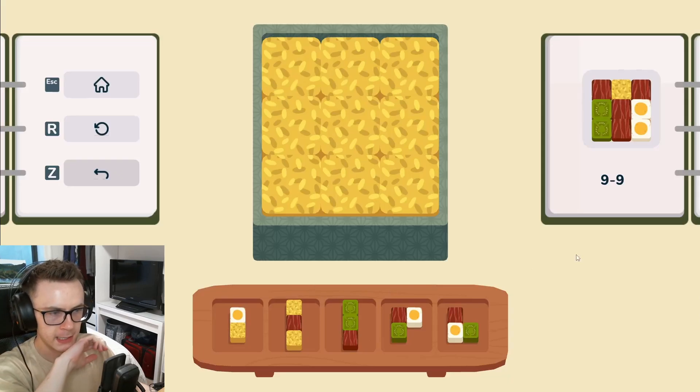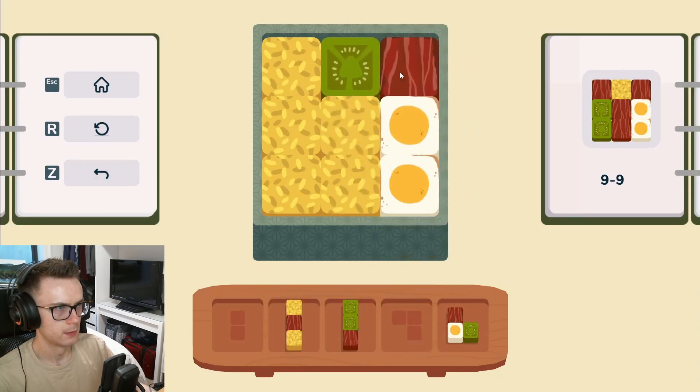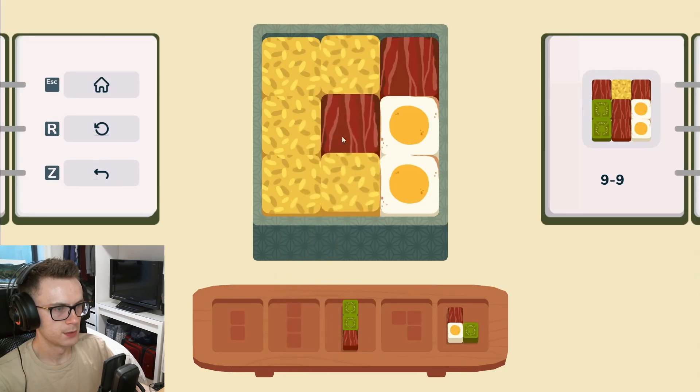Alright, let's see how nine-nine treats us. So we have a single egg here. We could do something like that — that builds up that side. And then if we do like — do you have to use all of the pieces? Oh, I see. There we go, that's where that causes us problems.